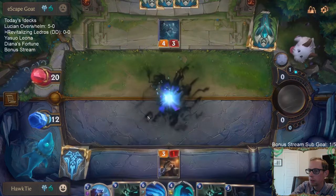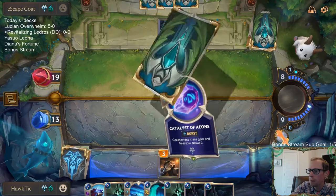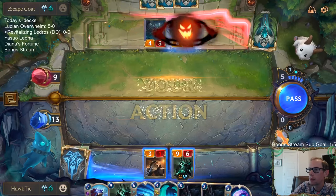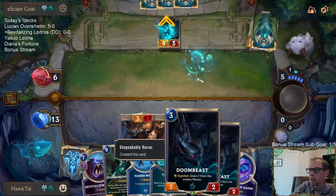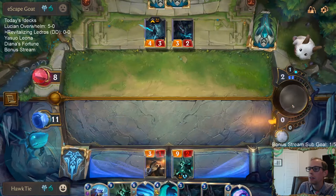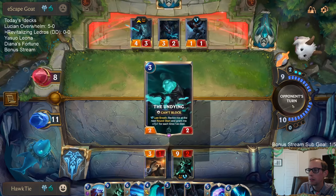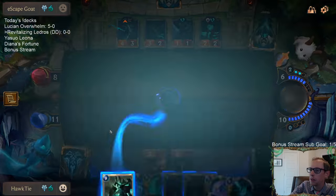That's how we have a second Ledros. I'm just going to play one right now. There's 10 damage — down to 9. Down to 6. We've got these Doombeasts. Oh no, they have their own Doombeast — foiling my plan. There's Atrocity. I can just risk it all and just Atrocity right now. We don't really have to risk it all.